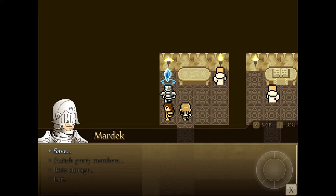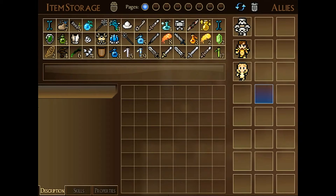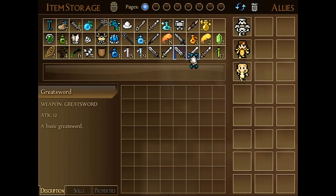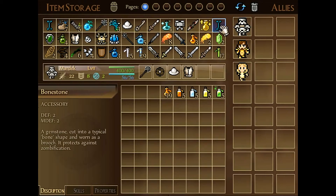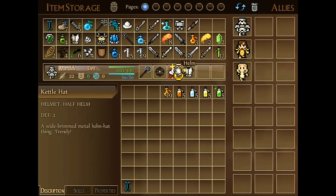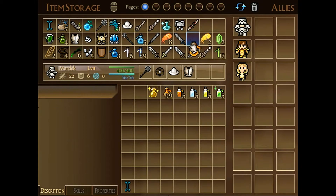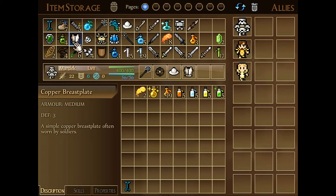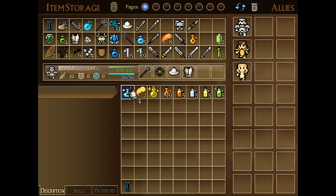Save point. I will not be using that yet, but item storage — I have quite a lot packed in here. Let's see everything I can use. Choose Marduk first, yes. All right, so everything I can use in here. I have enough of those. I guess I'll do that.